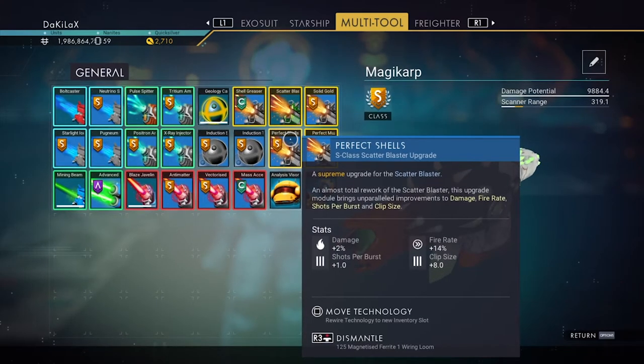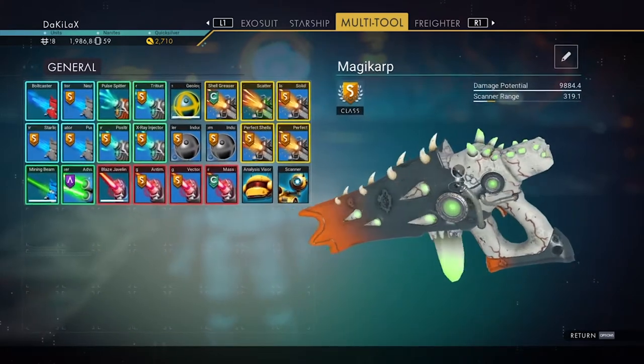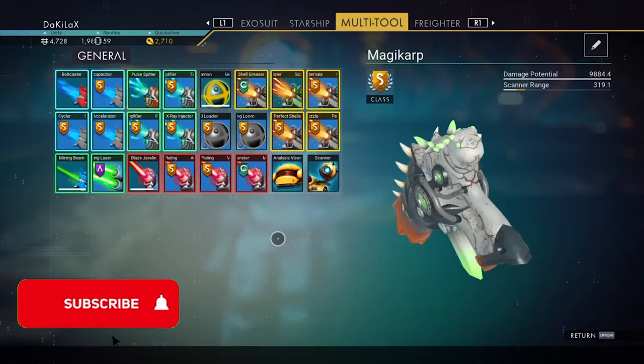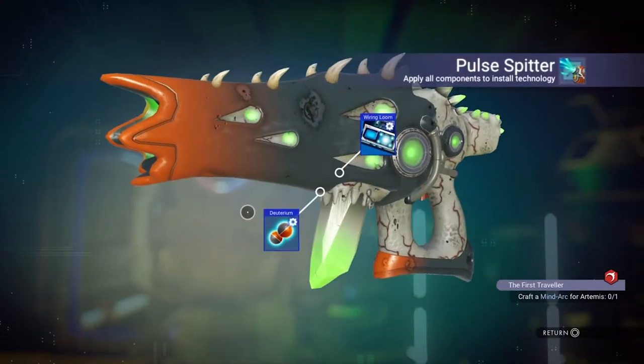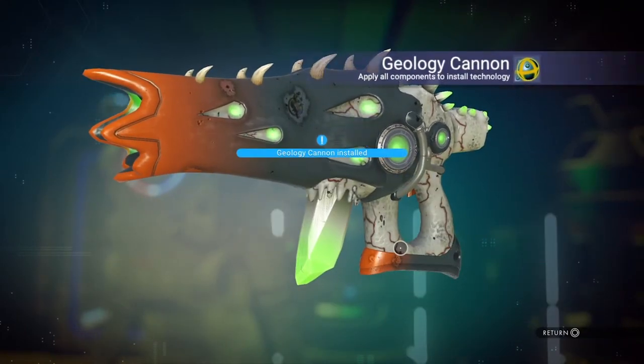While you're placing these upgrades, make sure to place your S-class upgrades in this pattern and the blueprints on the other side. Try to make it so at least 3 of your upgrades are in contact with the scatter blaster module. As for the other upgrades, I got the pulse spitter, the blaze javelin, and a geology cannon — which was a big mistake.